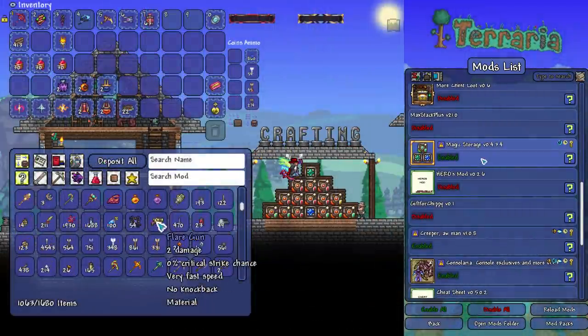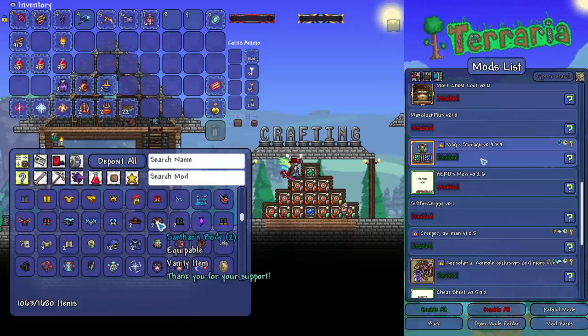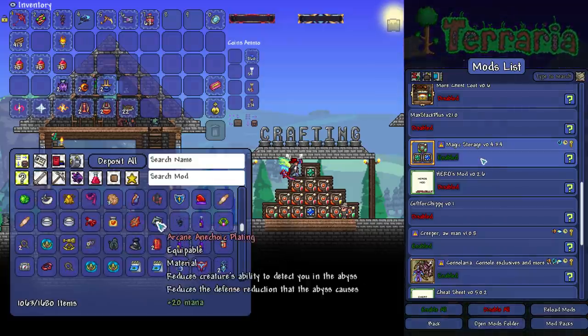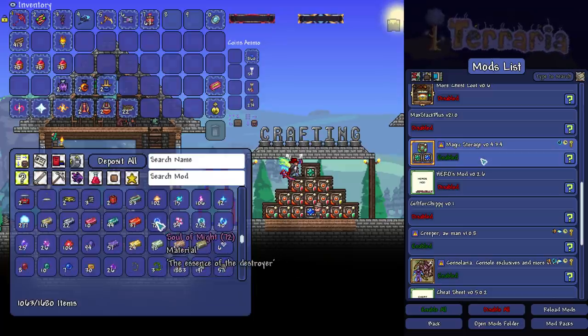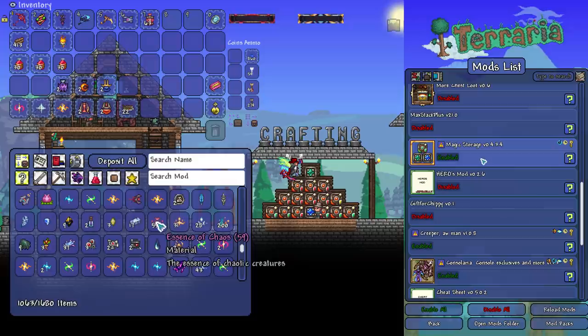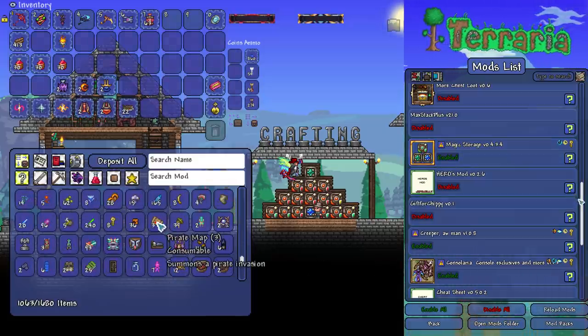Next one is Magic Storage. This is great if you can't be bothered to sort out all of your chests. You make a couple of these, slap them down, and you can dump all of your items in and it will keep them in one giant vault. You can search through that vault if you need a specific item, expand upon it, and it enables you to do a whole bunch of crafting without leaving the mod. It's very useful.